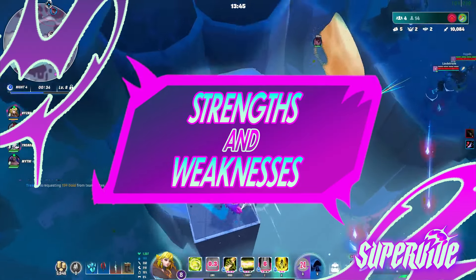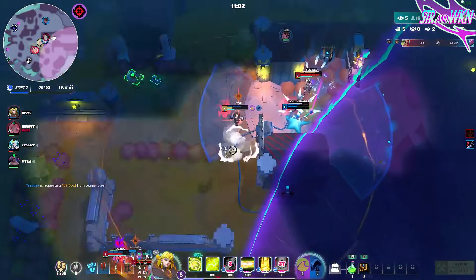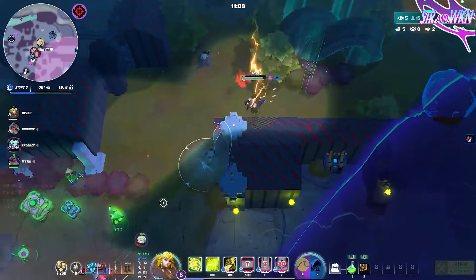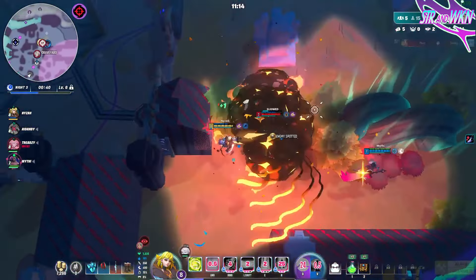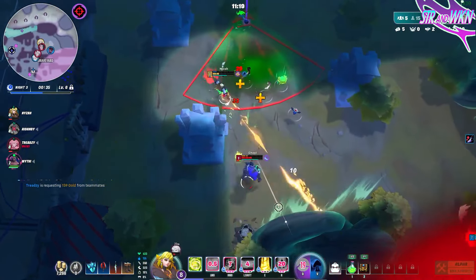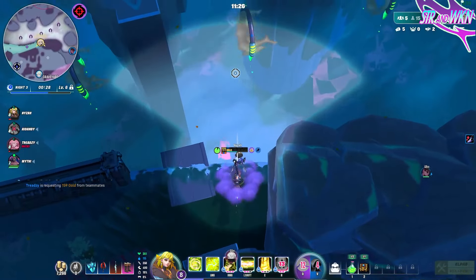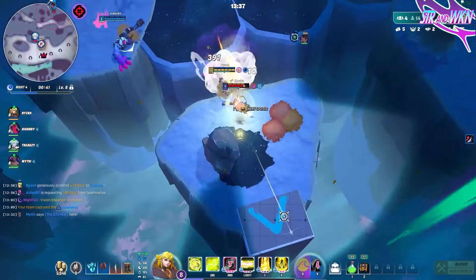With the abilities covered, let's discuss Joule's strengths and weaknesses, starting with the strengths. Joule is an incredibly powerful and versatile character with all the tools she needs to make a fight go how she wants it to. Her first core strength is excellent range kill potential. Her primary fire, stunning spear, and dash are all effective at very high ranges and pack a heavy punch. Her ranged spear knockback is high damage with stun potential. Her primary fire applies pressure by reliably stacking enemies up, so the closer an enemy gets to being full stacked, the more they cannot be within her dash range. And her dash is simply massive in distance.